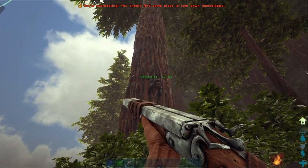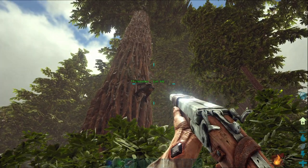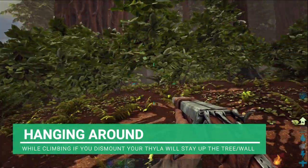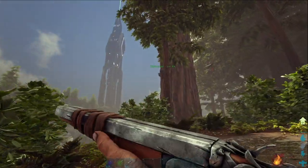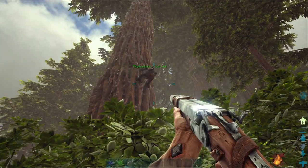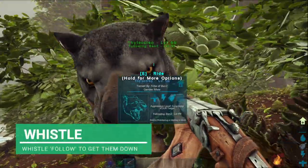If you want to use your thylo as an ambushing predator, you can leave it perched up on a tree. Just ride up it, jump off, and go away — come back minutes or days later and it'll still be up there just chilling. Just whistle to get them down.